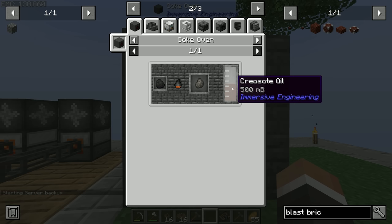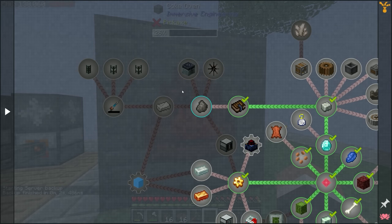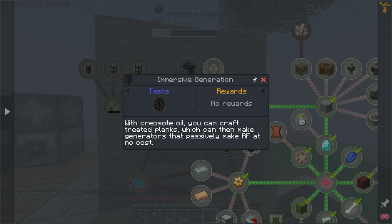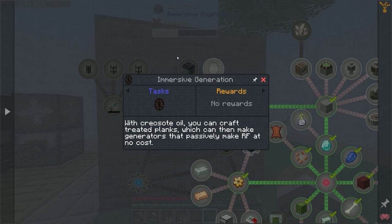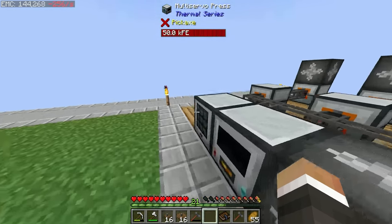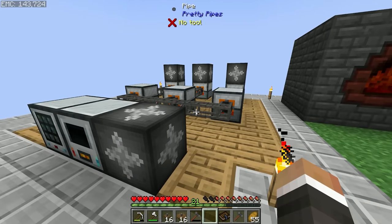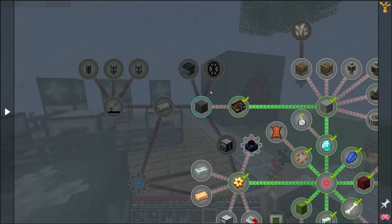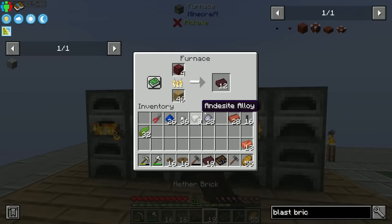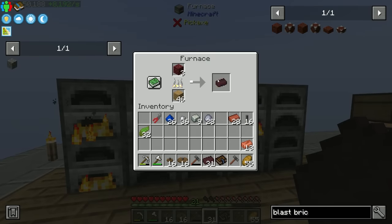The coke oven doesn't require power but very slowly turns regular coal into coal coke. The percentage bar at the top tracks progress, and each piece of coal also produces half a bucket of creosote oil. Creosote can make treated wooden planks for various immersive engineering builds. Immersive engineering also has passive power generators — the waterwheel and windmill — that generate redstone flux without fuel input, which could help power our setup without relying solely on sterling dynamos.